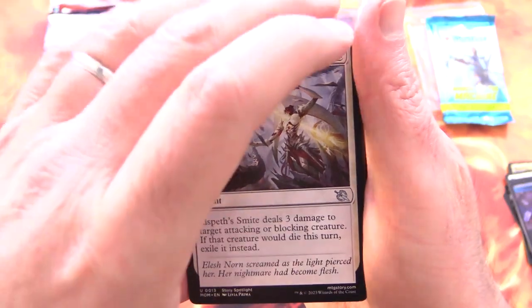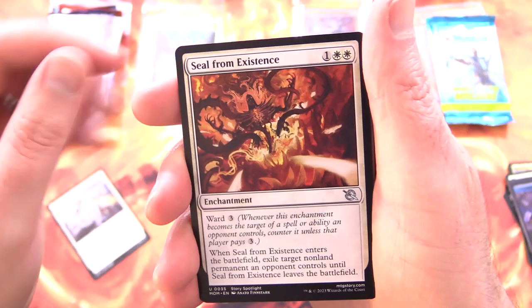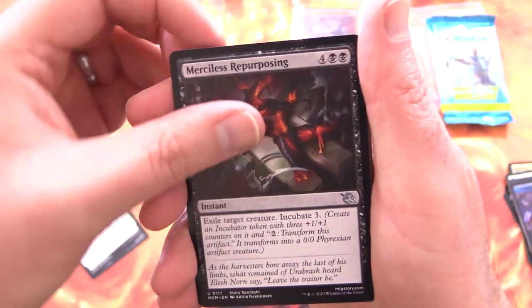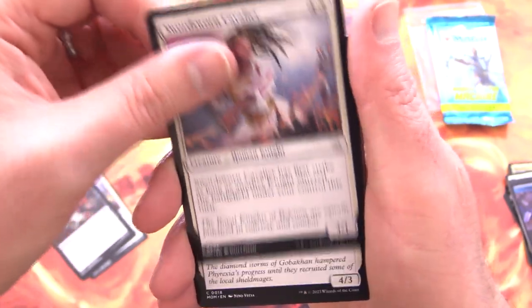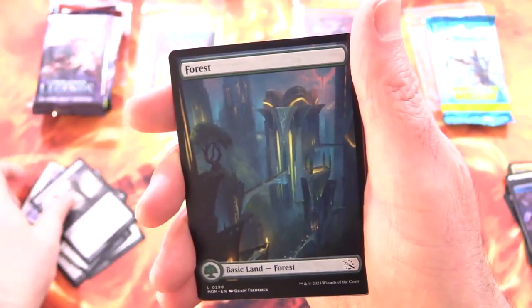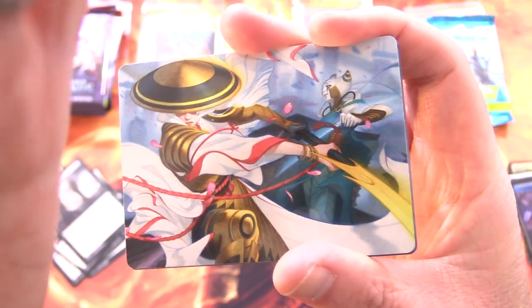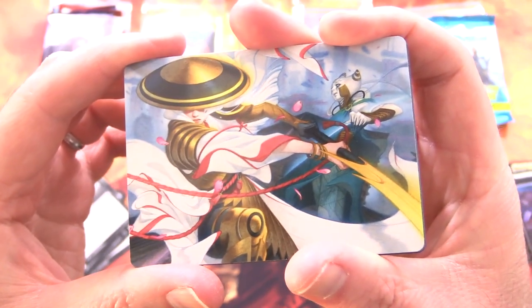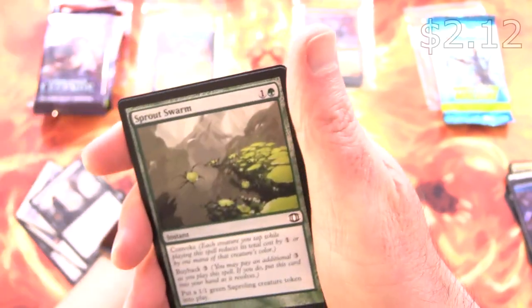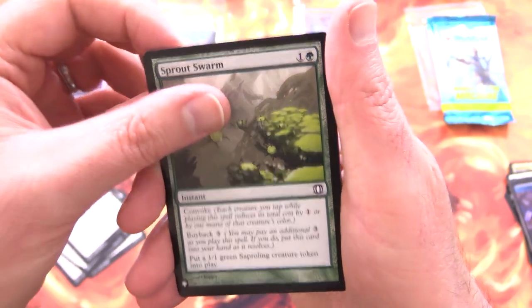Let's see what we've got on the next one. Elspeth Smite — yes! I bet that's the moment you were waiting for. Syl from Existence, Merciless Repurposing, Swordsworn Cavalier, Infected Defector, Traumatic Revelation, and a Forest. Art card is cut short, and the Wandering Emperor there — Tamio in the background. And Sprout Swarm from the list. Good deal.